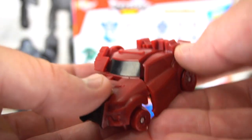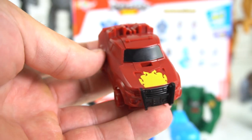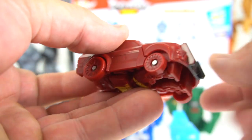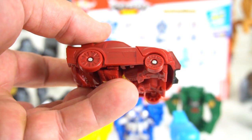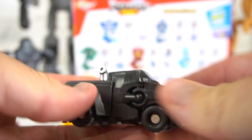Each one comes with a little blaster, and they're pretty easy to transform — actually a lot of fun too. So there is Barricade, or 'Fire' — look at those little tiny wheels on the front, funny! And you can actually take this blaster and stick it right in the top.